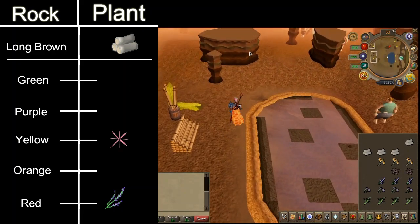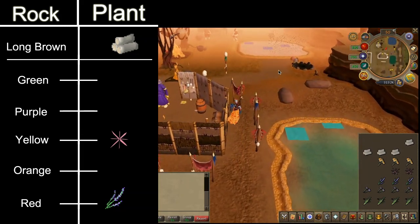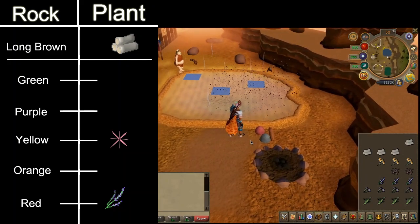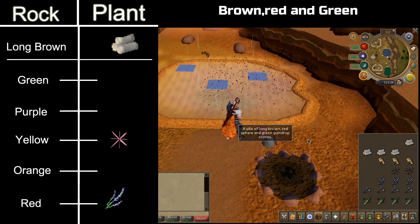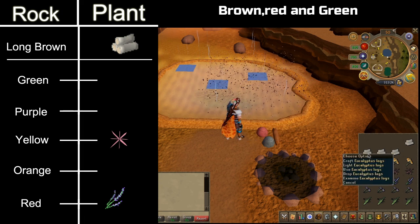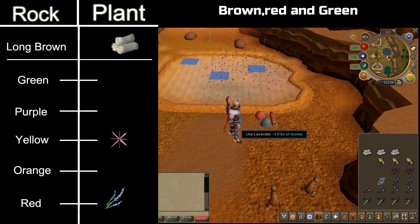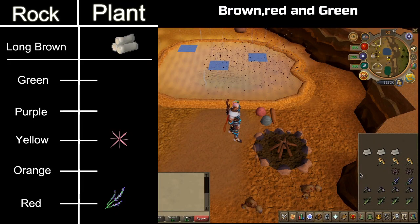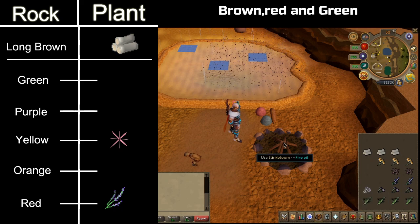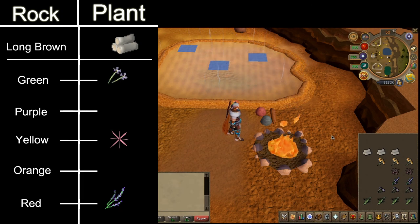Next I'll head west of the first pool. The colors here are brown, red, and green — we only need to solve for green. So log, lavender, and I'll try stink bloom. And I got lucky once again — we solved for green, which in my case is stink bloom.